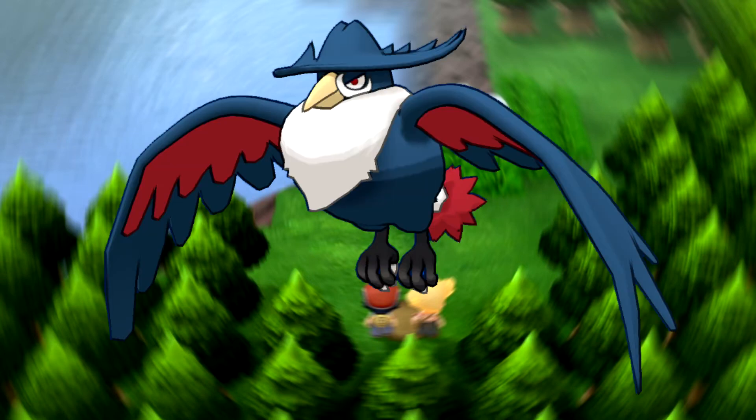The first one we'll look at is Honchkrow. This is a dark flying type Pokemon, and it actually has pretty good stats. 125 attack and 105 special attack means you can hit things really hard on the physical side, but you can also have some surprise special moves too. 100 HP is pretty good, but 52 defense and special defense isn't the best. 71 speed is pretty middle of the road.